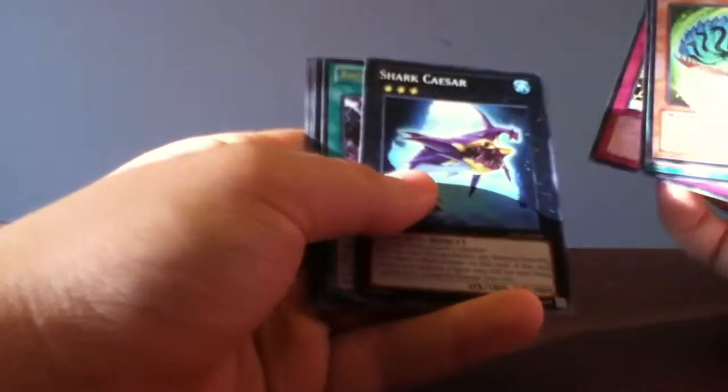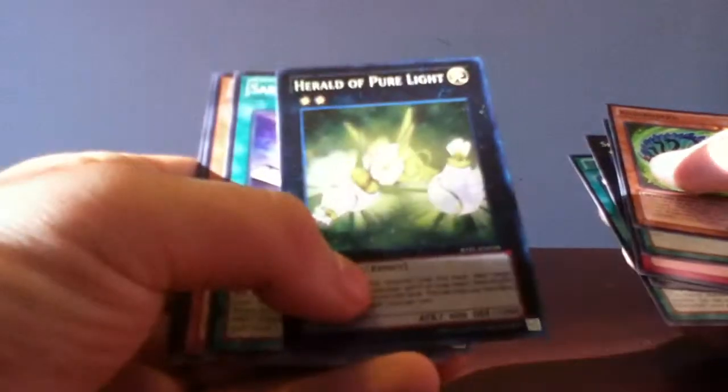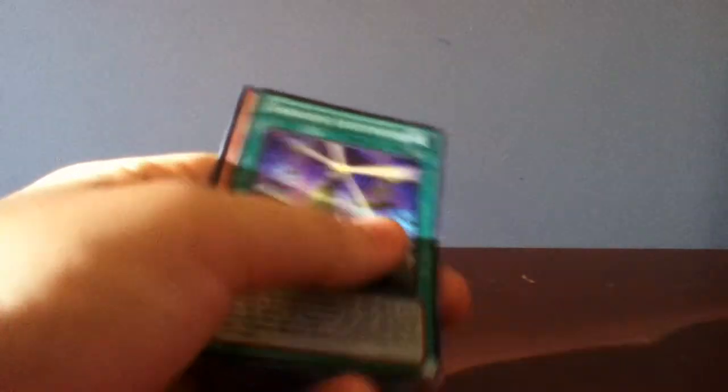Bujinshi Endo. Shark Caesar. Archfiend Power Robert. Oh! Herald of Pure Light — Super! Nice.